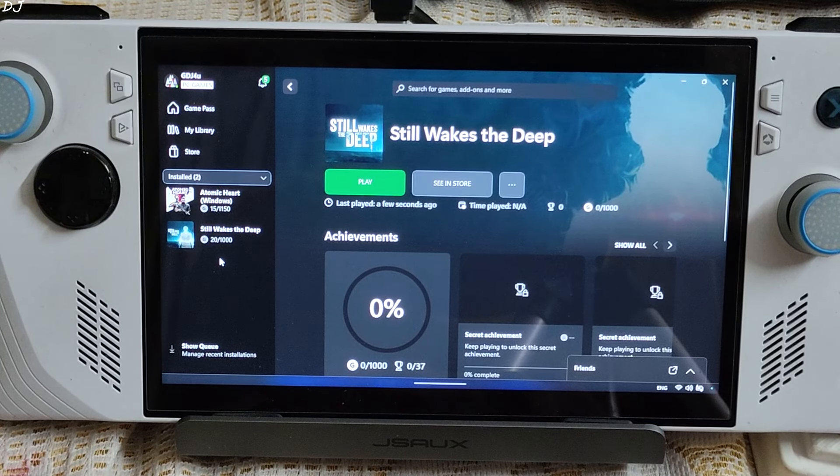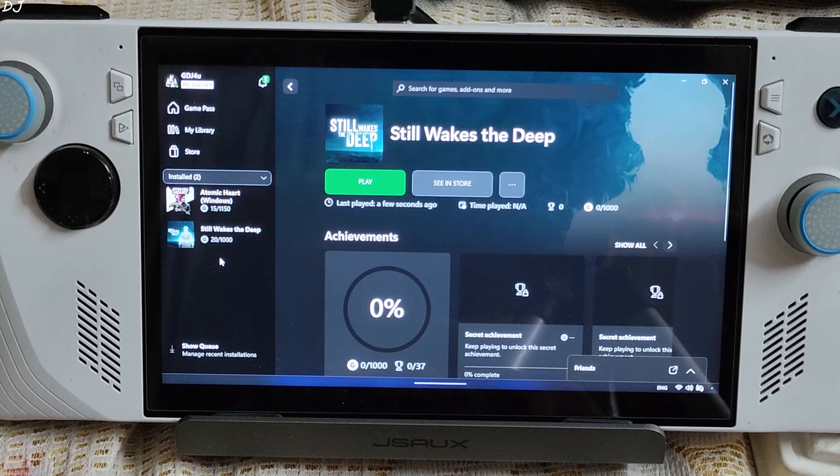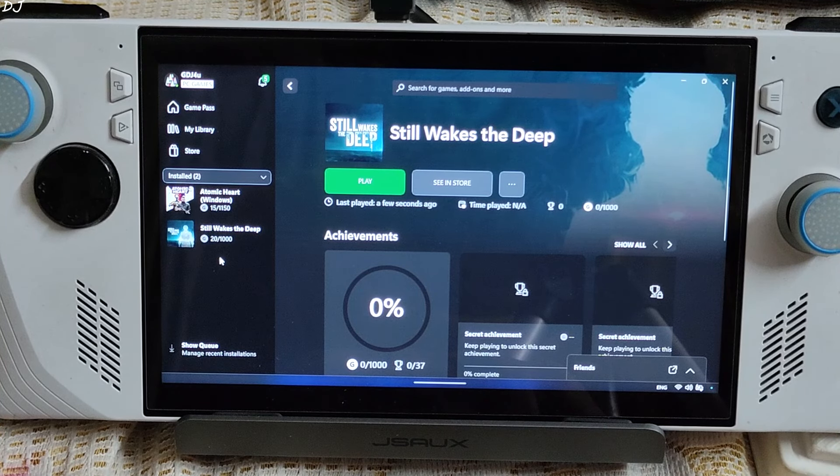Welcome back guys. In this video I will be trying out Still Wakes the Deep on my ROG Ally. I have the Z1 Extreme variant of this device, running the PC Game Pass version of the game, which was added to the service day 1 of its release. The game was released a week ago. It uses Unreal Engine 5 and is a psychological horror game played from a first person perspective, set in December 1975 on an oil rig in the North Sea. We play as an electrician named Cameron who must navigate through the oil rig following a catastrophic event, looking for a way to escape while surviving the harsh weather and evading mysterious creatures.